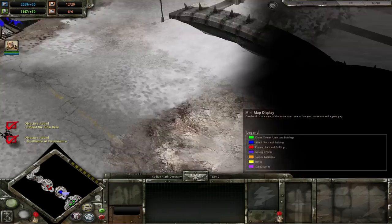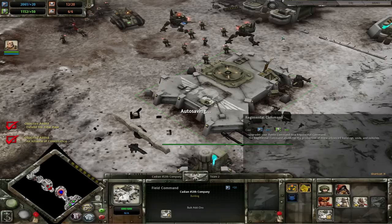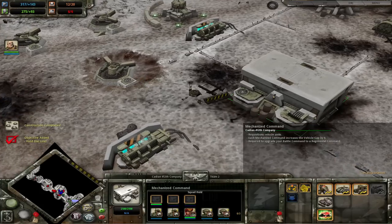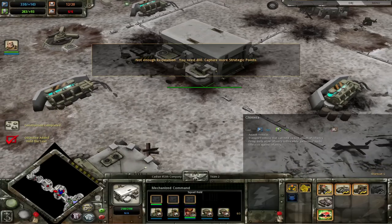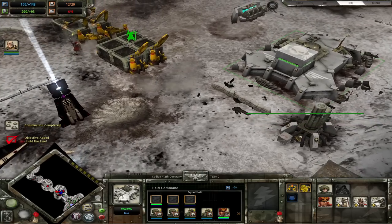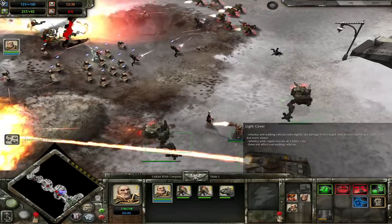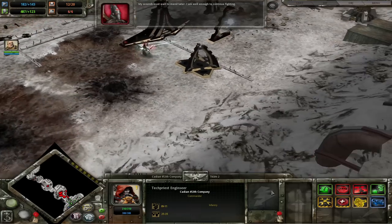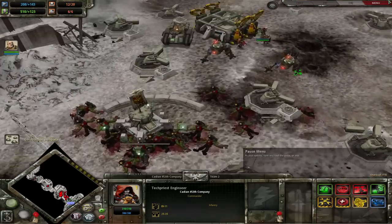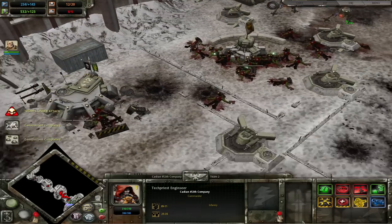Once we get our Imperial Guard, we have to protect the Eldar base until it can teleport into ours. The Eldar, sitting in the corner with worker units and the ability to make units, do absolutely nothing. This mission is now a defense against a massive Orc Waaagh — and I don't mean that lightly. They really send out everything.